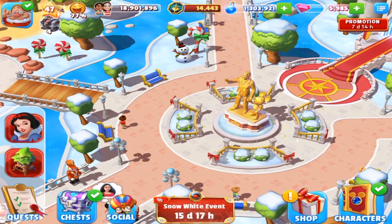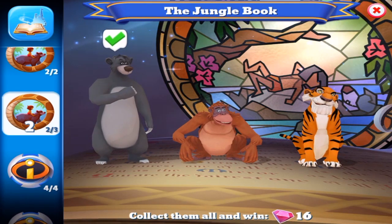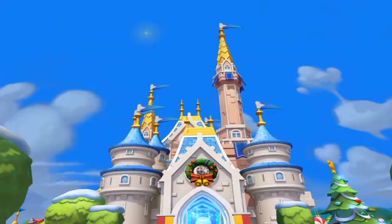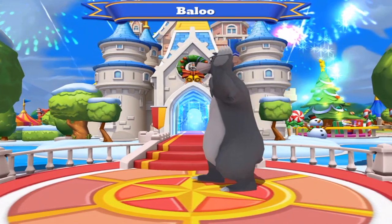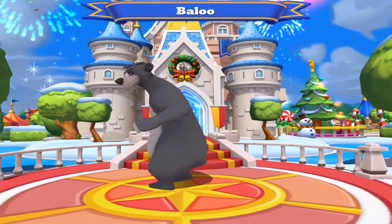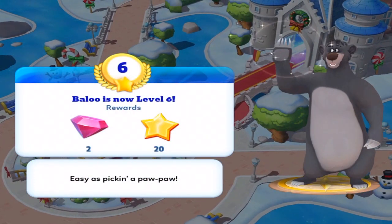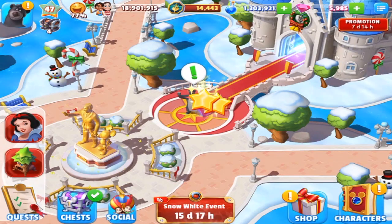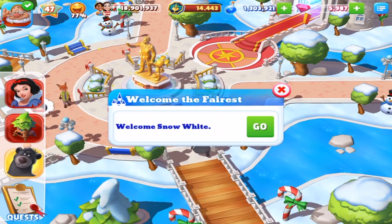I love Frosted Flakes. So first up, what I'm actually going to do — this is not having anything to do with the actual update — but I'm trying to upgrade the characters. And good old Baloo, shaking their touchy. Finally get them to level 6. Alright Baloo, you can go do your thing. But Snow White...